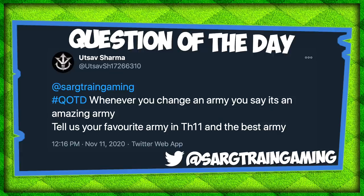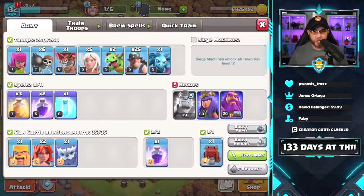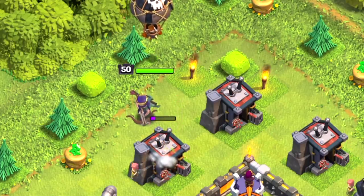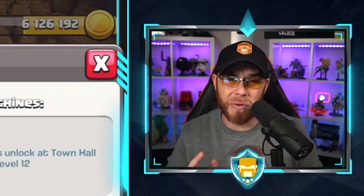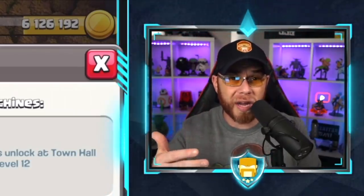Which leads us into the question of the day. We have a tweet from Sharma that says, 'Whenever you change an army, you say it's an amazing army.' That's actually true. Tell us your favorite army in Town Hall 11 and the best army. Alright, so favorite army would definitely be the Queen Walk Miner attack. You can use this one for farming, for trophy pushing for a little while, and also in Clan War if you choose, but I don't necessarily trust it in Clan War. A lot of players out there still don't know how to Queen Walk, and I like to incorporate it into the Miners when I farm so I can stay fresh on my Queen Walking skills.